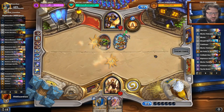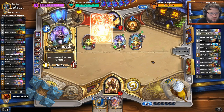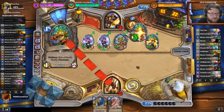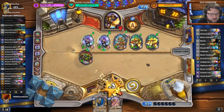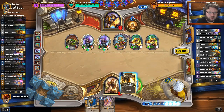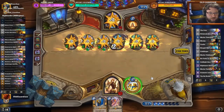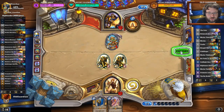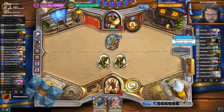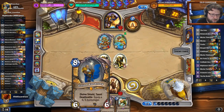Zephrys can give me a board clear for Gnomi, if I could survive that long — it's unlikely that I can, but it could happen. Here comes the real punish. I would need like a Consecration top-deck here. I'm not going to say no to a Consecration top-deck. We got rid of the Grimscale Oracles, so there's the Warlords left and a Coldlight Seer left.